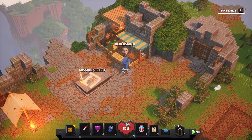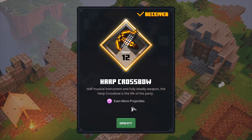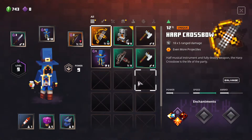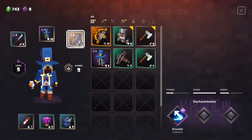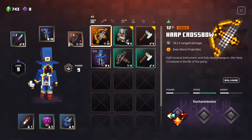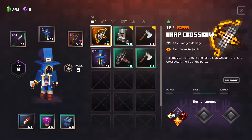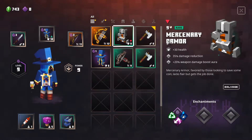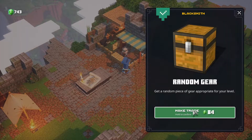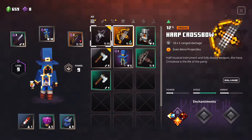Mercenary armor — we already have that. Random gear. Harp crossbow — harp crossbow, okay! 18 times 5 range damage, we'll have to try this one.